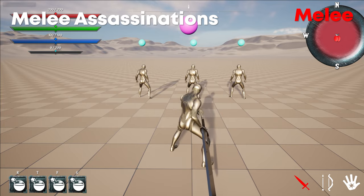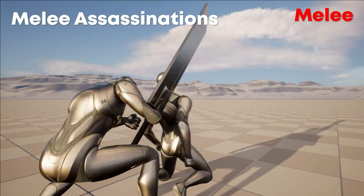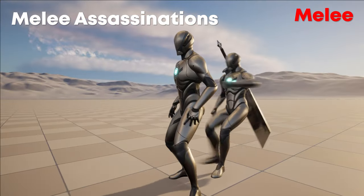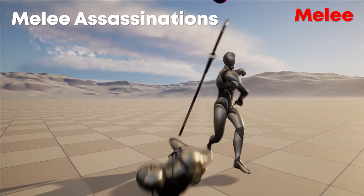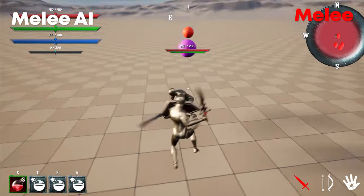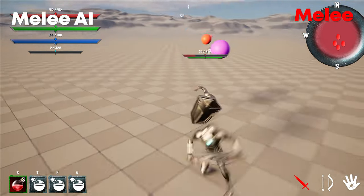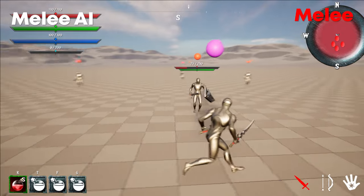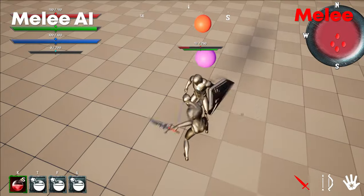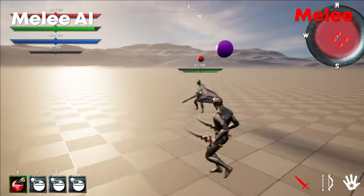Next up, melee assassinations. If the conditions are correct — meaning you are behind a target, undetected — you will be able to assassinate them, changing camera angles and running an execute animation that kills them in one blow. When it comes to AI, the AI can be set to use any of the weapon styles, and their combat can be varied in numerous ways. They will switch between aggressive and defensive based on how much they've attacked recently.